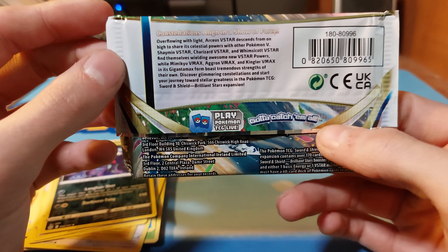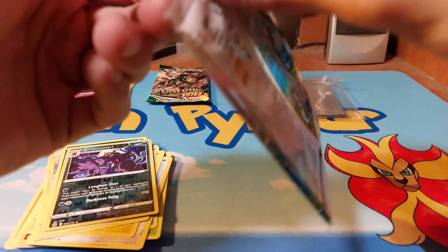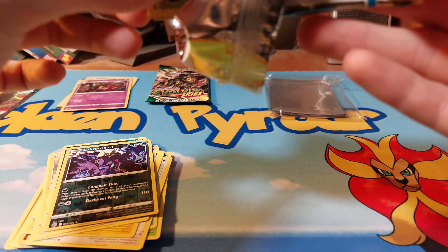Let's see — I don't even remember what's in Brilliant Stars. That's the Charizard set, the RCS, right? Is Arceus in this? I'd remember what was even in it — it's been a little bit since I've opened up this set. I'll take the RCS alternate art.